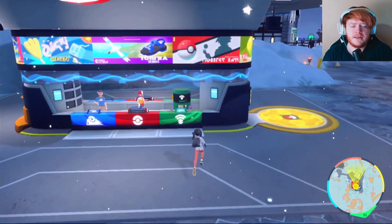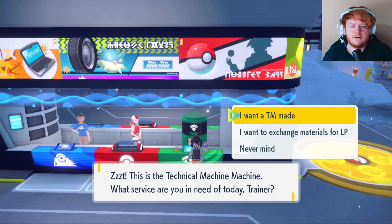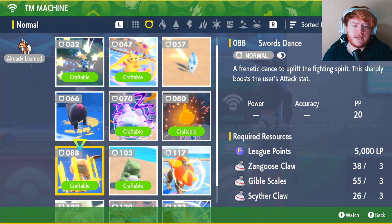To get TMs, come to any Pokémon Center and use the green TM Machine. For TM88 Swords Dance you will need 5,000 LP, three Zangoose Claws, three Gible Scales, and three Ceruledge Claws. Let me show you where to get these.